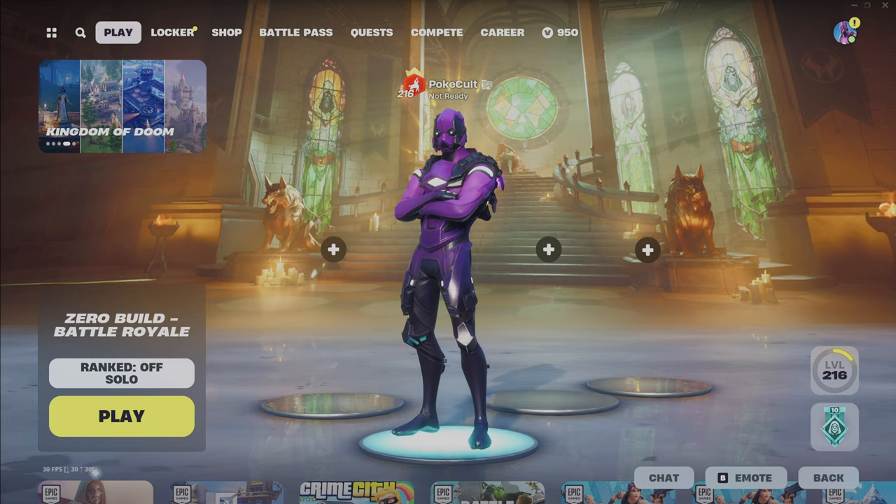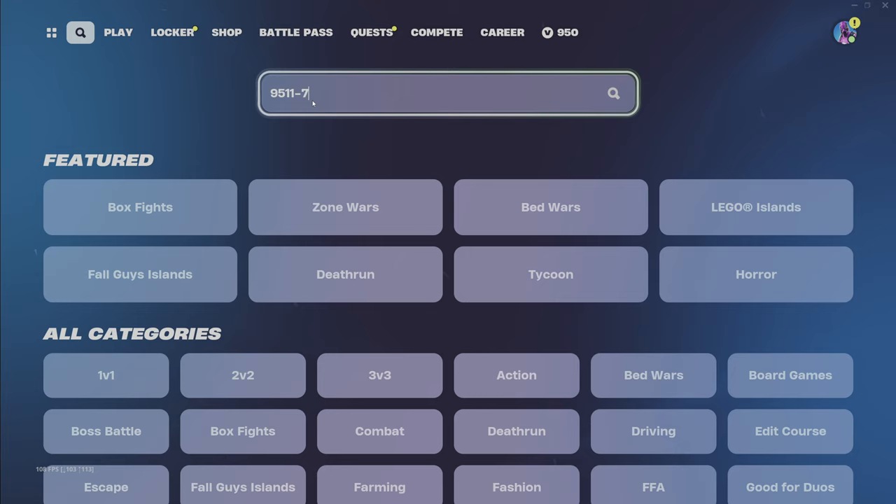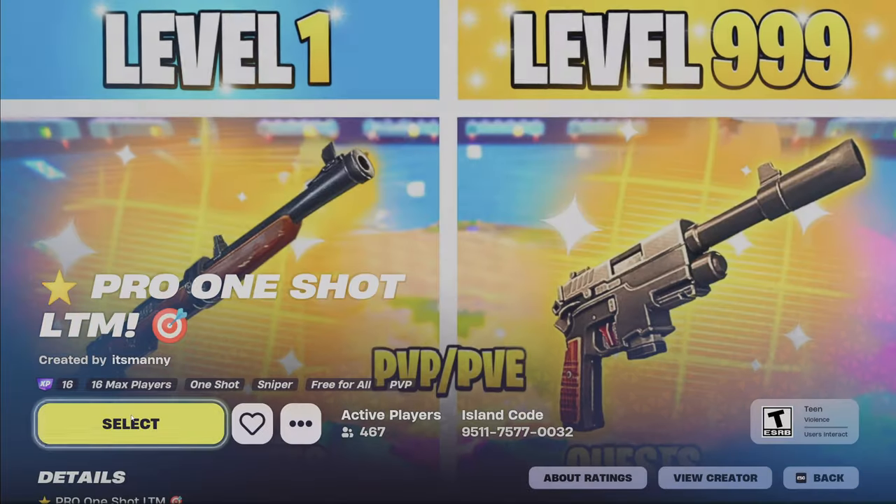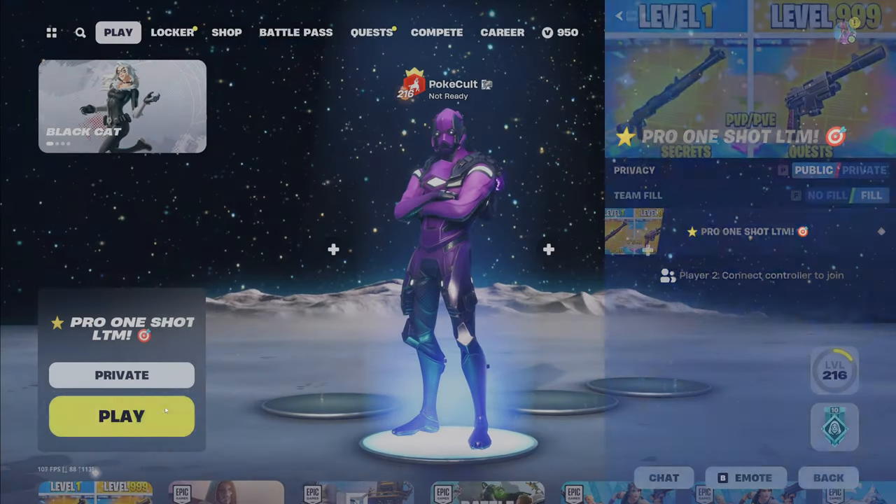All right guys, that's enough blabbering. Let's get on with the glitch. So the creative map we're going into is 9511-7577-0032. It'll bring up pro one-shot LTM. Make sure you're in a private game, and let's get into it.